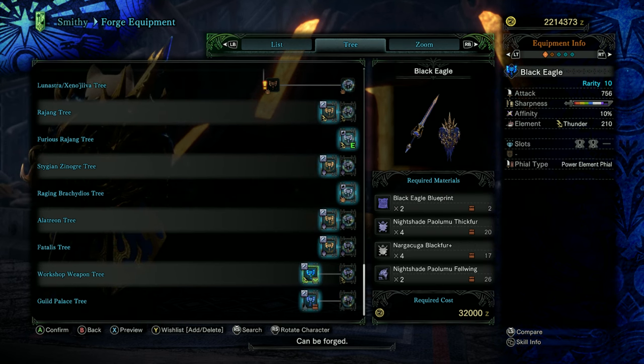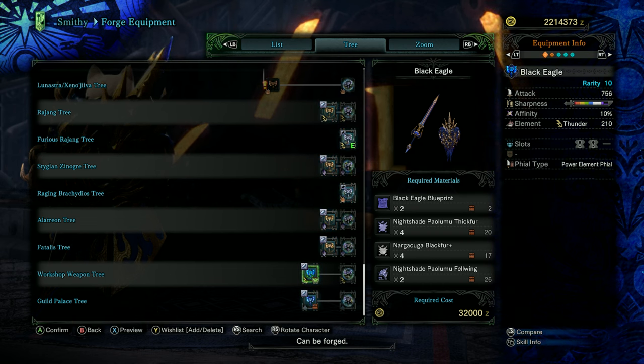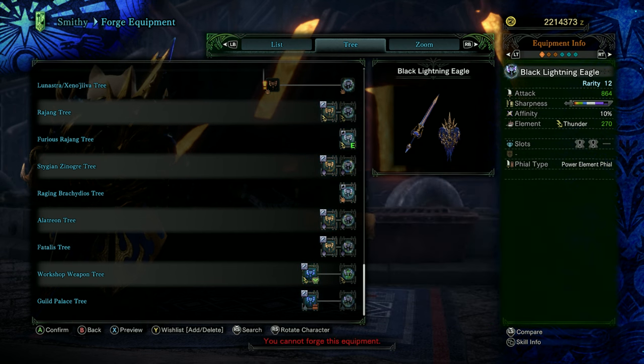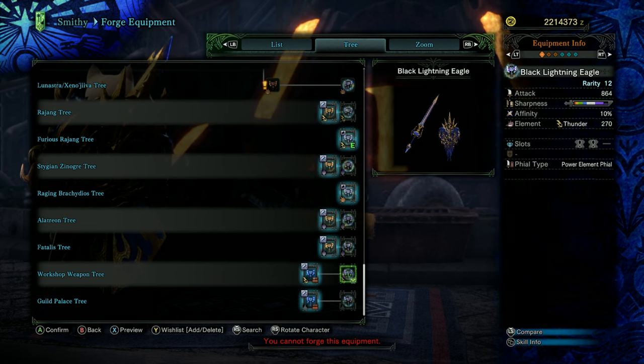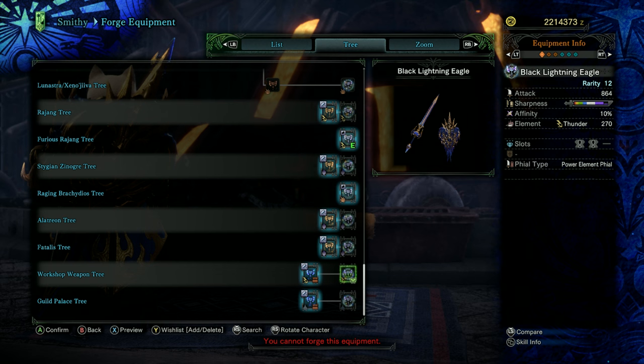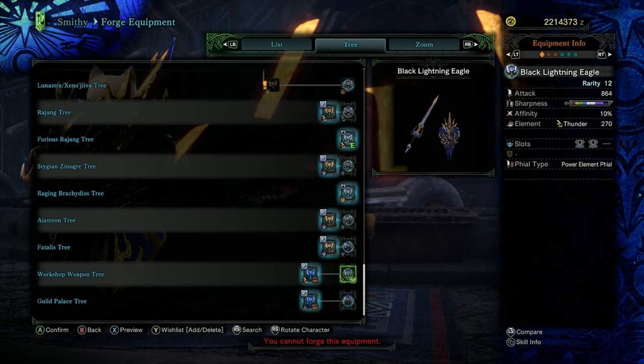The Black Eagle from Every Hunter's Dream 3 is definitely something you should get as well — this has the best aesthetics in the game. Unfortunately it has low raw, a small amount of purple sharpness, but good affinity and thunder elemental with two level 1 gem slots and power element files. It can however be very easily upgraded to a better version, bringing the raw damage more in line with other options, increasing to a massive chunk of purple sharpness and slightly increasing the thunder elemental too. Absolutely one for the collection if nothing else — this is gorgeous.